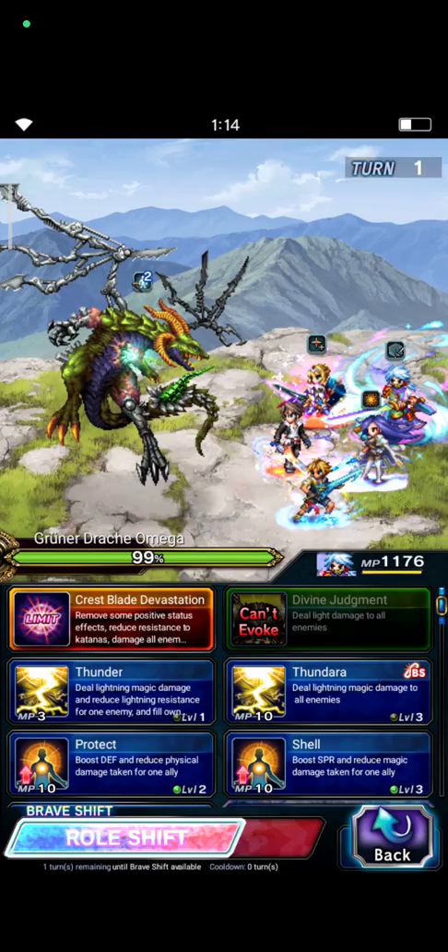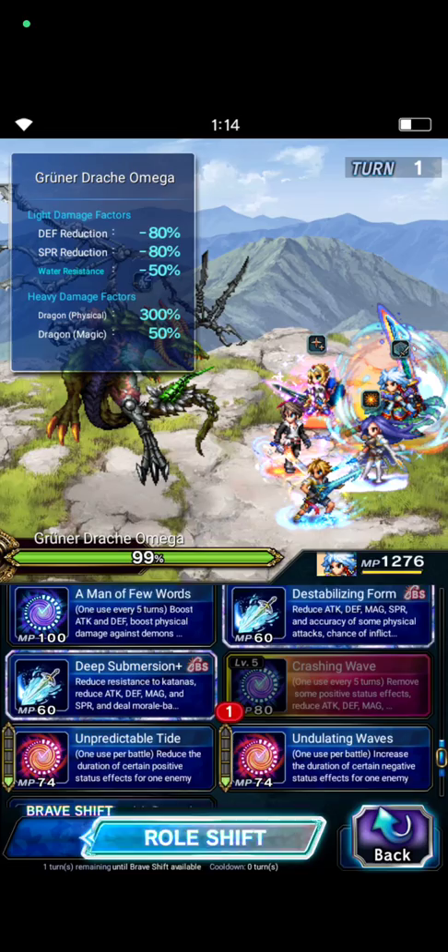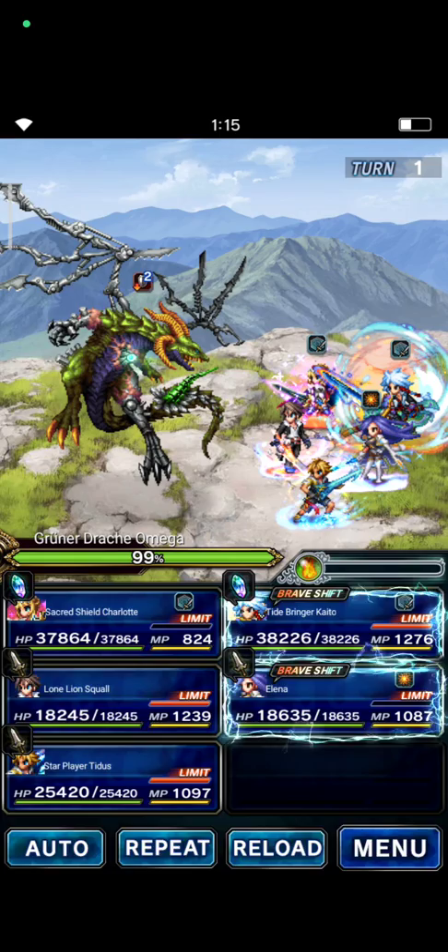Charlotte casts in brassive form: Missive Warding Shield and Rohing Kamen. Kaito shifts to brassive form and casts Cracing Wave, Aquarius Infusion, and Deep Summation.